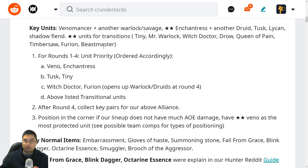Timbersaw for the tank, Nature's Prophet for the Druids, and Beastmaster just for a bit of AOE damage — but ideally we don't need two-star Beastmaster because he sells for less. Keep in mind two-star Beastmaster, Queen of Pain, and Timbersaw will sell for two gold less. Witch Doctor can be used throughout the game while Tiny and Warlock sell for the same price as tier one units.